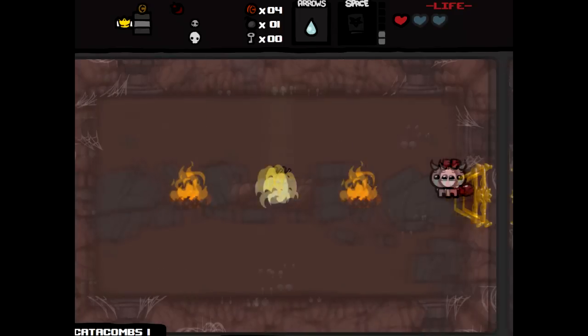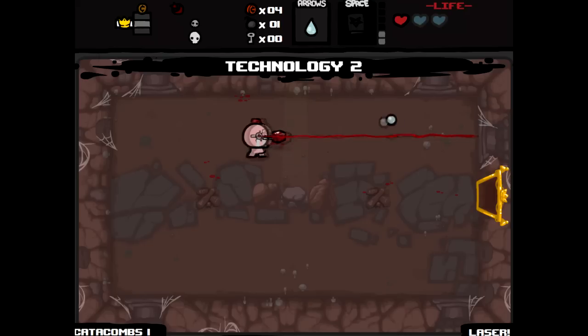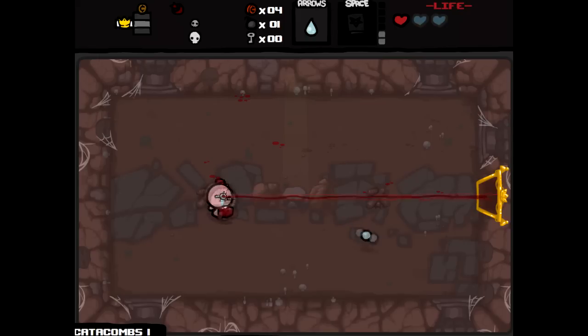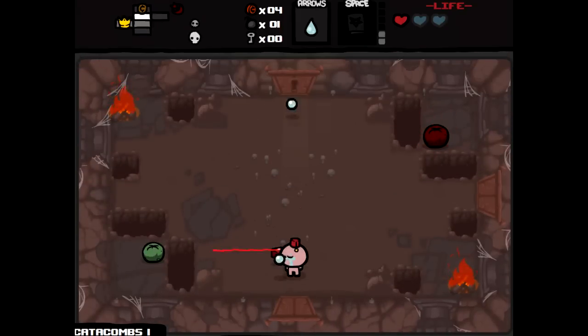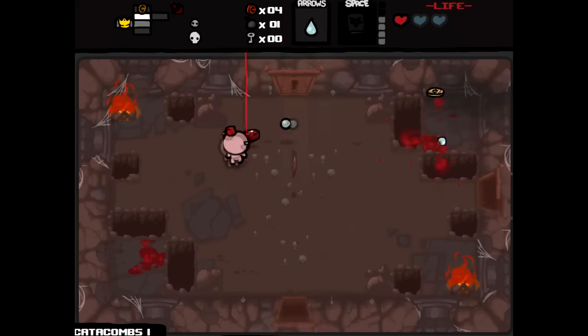Definitely item room right off the bat. Technology 2 - a constant stream of lasers that also penetrate enemies but not scenery, and we can still shoot tears. It's actually a pretty cool pickup. The first time I picked it up, but I did see it in a Let's Play with NorthernLion. Let's see how this works out.